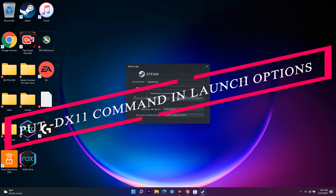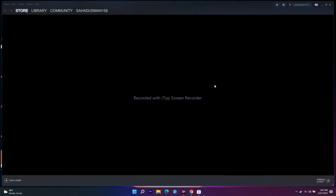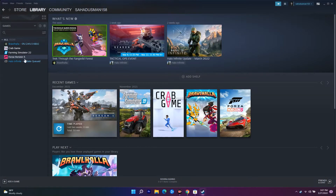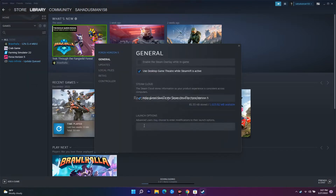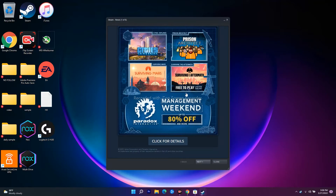The next step is about Steam - you have to give the command -dx11 in the launch options. Sign into Steam and go to your Library. From there select the respective game, go to Properties, and you'll see the Launch Options field. Enter the command -dx11 there. I'll include this command in the description. Once done, launch the game again and most probably the issue should be fixed.